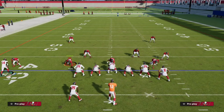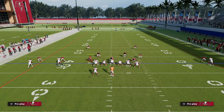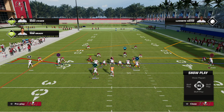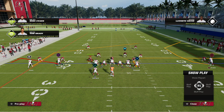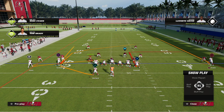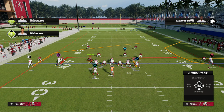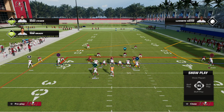From there, you can do whatever you want with Chris Godwin. You could put him on a slant — not a bad read if you think it's man-to-man. You could put him on a flat to create a pick for this route. You could put him on a streak. If you have a slot apprentice, you could put him on a crossing route. You can also put him on an in route or something underneath. There are a lot of different things you could do with that receiver.